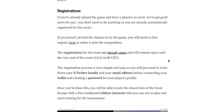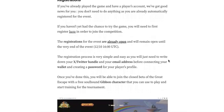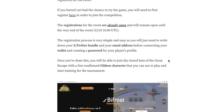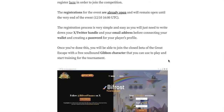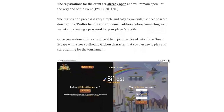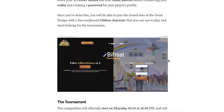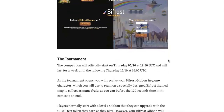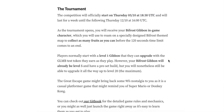The registration is here — I will post a link so you can check it by yourself. You can register with your Twitter and email address, then connect your wallet and create a password for your player profile. It's very simple. You will earn the Gibbon character — it's a soul bond, it looks like — and then you can play.